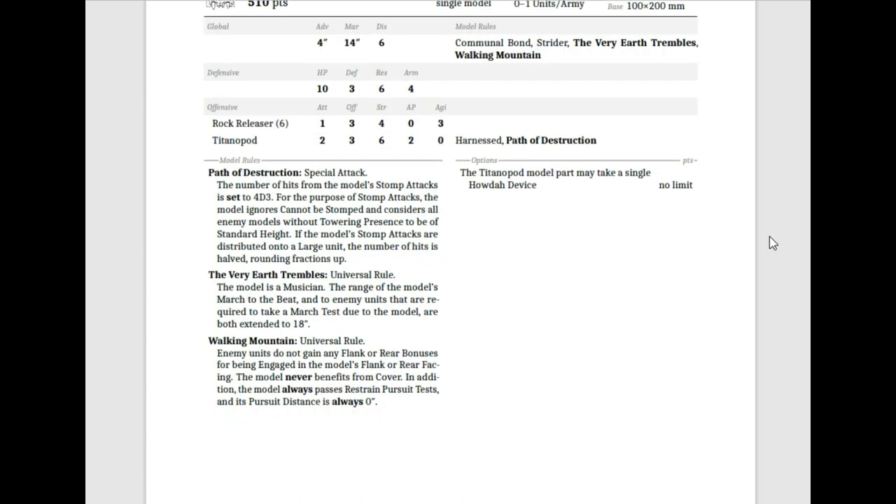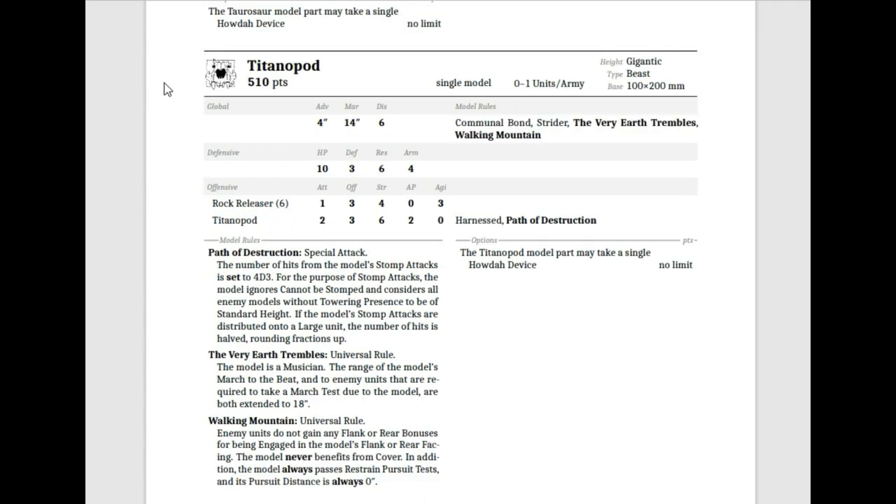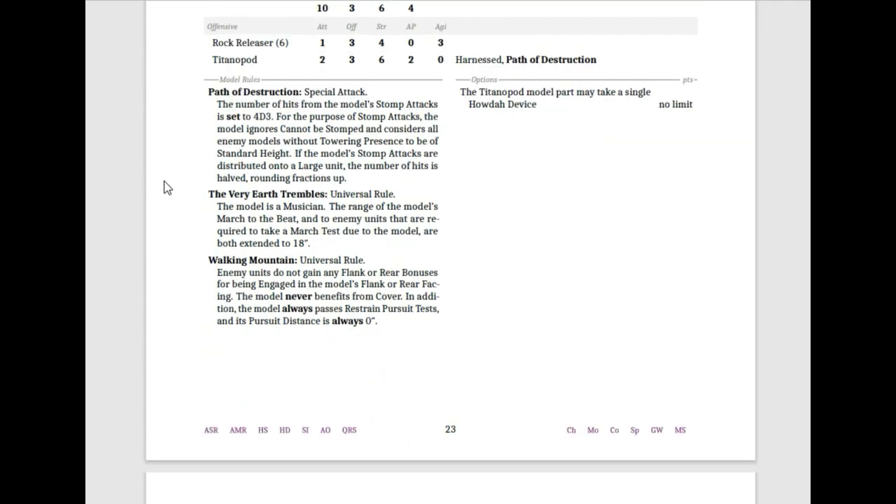It has a weird movement mechanic — Advance 4, March 14. My biggest concern is that this just doesn't seem like enough combat output against things that really matter. That said, clipping it on the corner of a big combat is very nice — a bunch of stomps at strength on anything, since you can stomp just about anything but another monster.